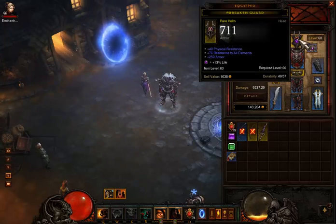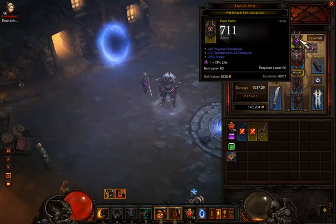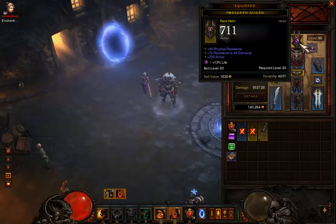Just a quick preview of my items. As you can see, I have invested in a perfect square gem — 13% life. And almost all my items have resistances to all elements.